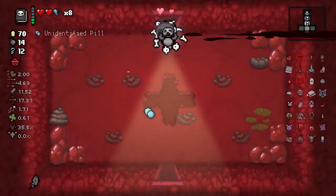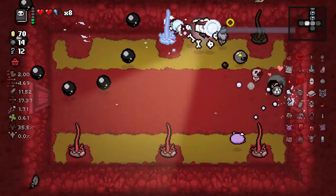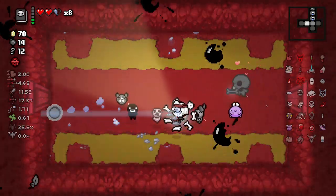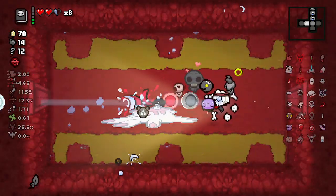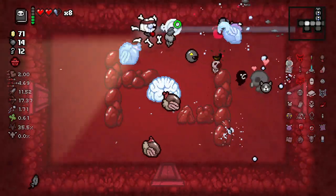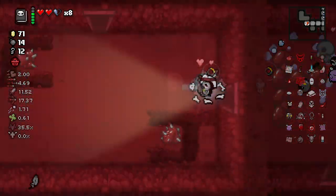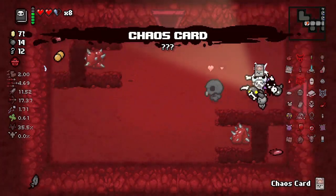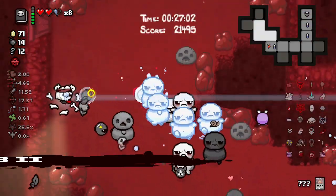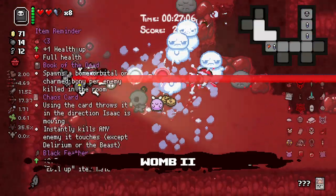That's confidence enhanced right there. I know I keep harping on confidence this run — I don't know, maybe that's just what's on my mind. Chaos Card is undeniably the most valuable thing we could have found there — it's an insta-kill on Hush, I believe. It used to be.